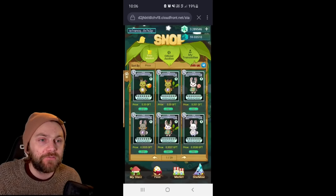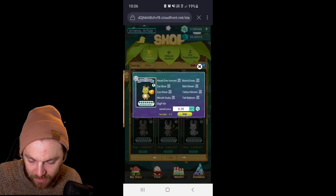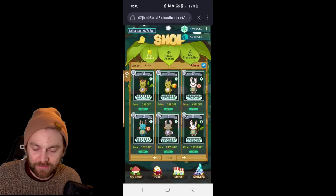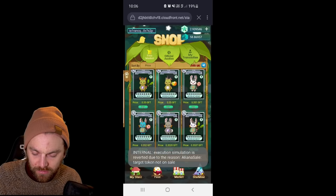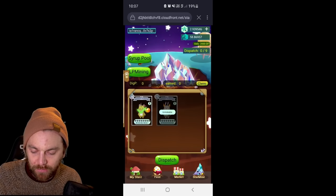Let's go to the free market and pick up some normal stars. I'm going to buy a few of these. As you can see it comes up as a transaction — very easy to complete. These are all normal rarity. There we go — we've got our first star, it's got balloons.